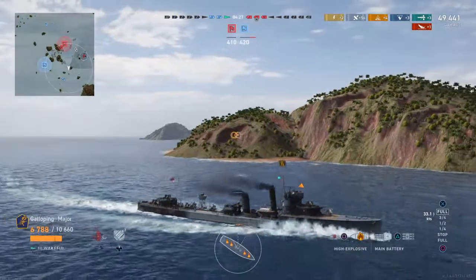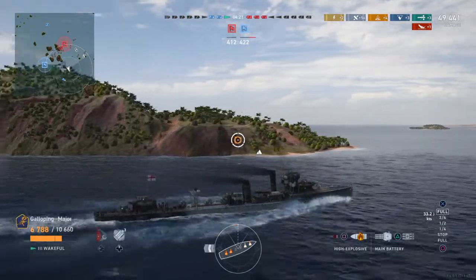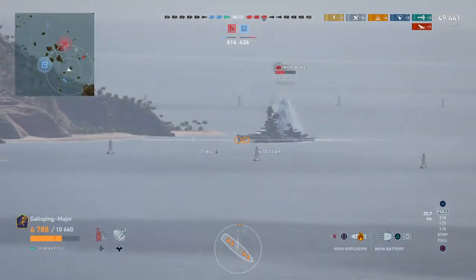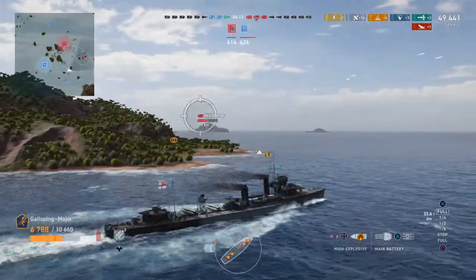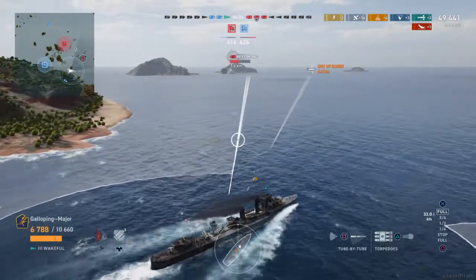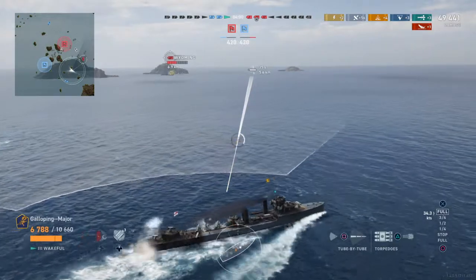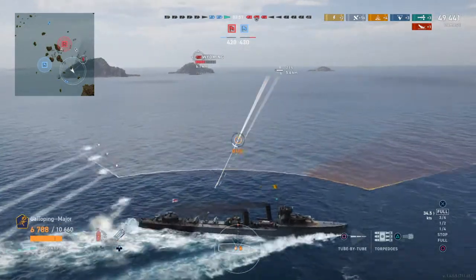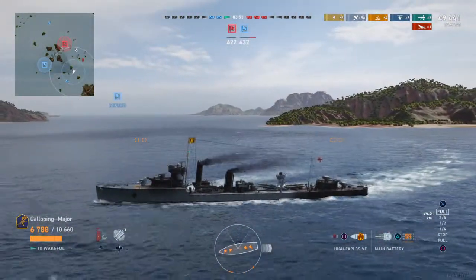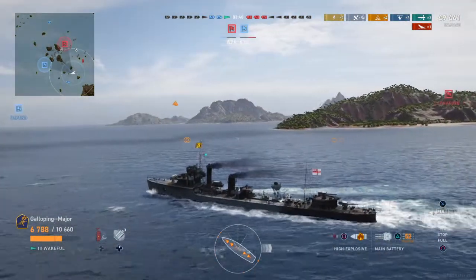There's the Wyoming. Now, if he continues to nose towards me — I want to know where that Kuma went. The Iron Duke's there. With the Wakeful, her torpedo range is so short in comparison to her detectability range, so you almost have to just turn away and get your torpedoes out at the same time to make sure you don't get detected. You can pop a smoke screen, but if someone's got their eye on the ball and they see a smoke screen, they know there's a destroyer in there and it's probably launching torps.